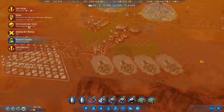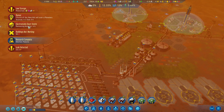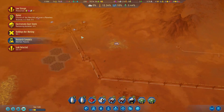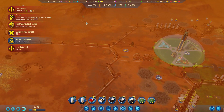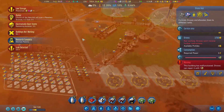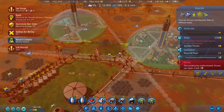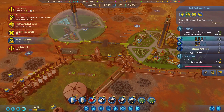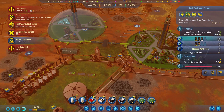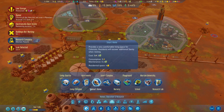It says electrostatic storm, which is bad, but we're not getting the brunt of the damage. Yeah, we definitely need to get more electronics in here quickly. I probably need to change these out — probably get new ones. Let's see if I can actually build them.